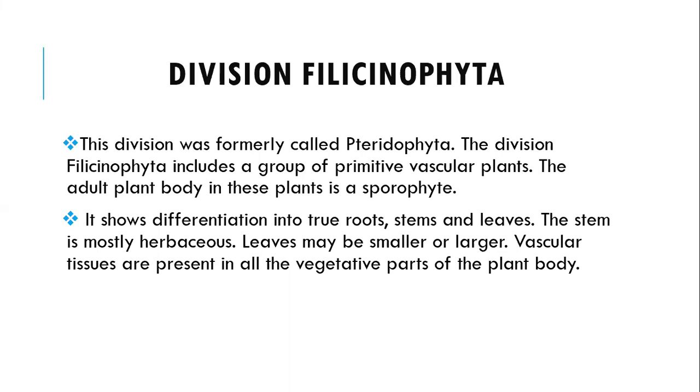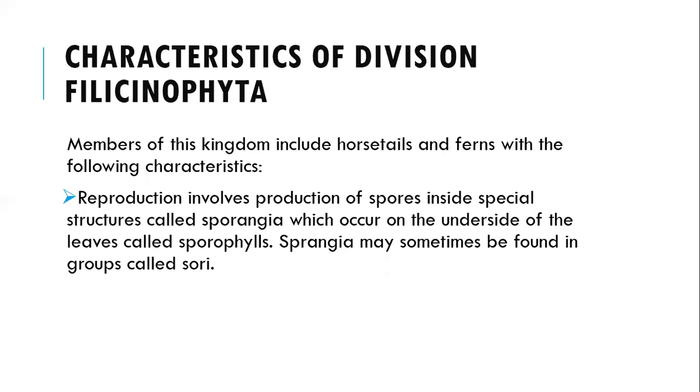Let's talk about the division Pteridophyta. This is one of the divisions, formerly called Psilophyta. This division includes a group of primitive vascular plants. The plant body is a sporophyte — it shows differentiation into true root systems and leaves. The stem is mostly a rhizome, whereby the leaves may be smaller or larger, and tissues are present in all of the vegetative parts of this plant body.